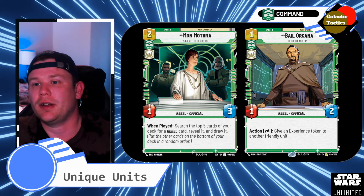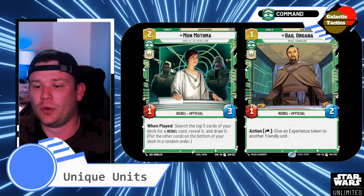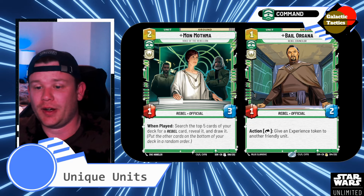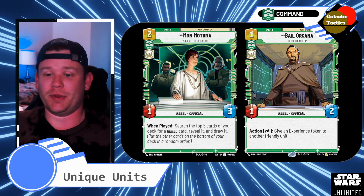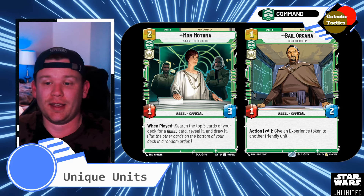And Bail Organa, another cheap one — one green for a 1-2. All command: for his action, give an experience token to another friendly unit. Experience tokens — you're going to see a few of those in here. It's a quick upgrade. I have been defeated by a lot of opponents just because I didn't respect the experience tokens. You put 1 or 2 on a unit and it gets out of control real quick if left unchecked.